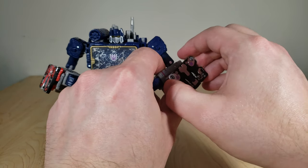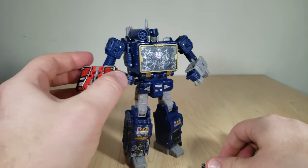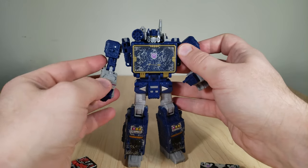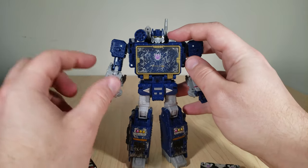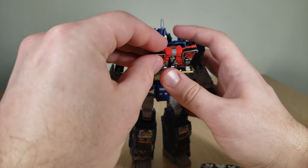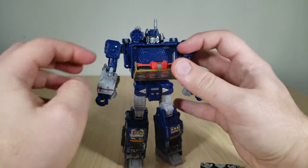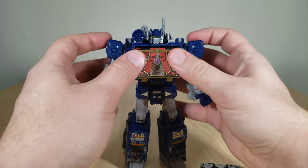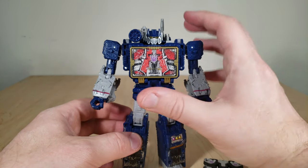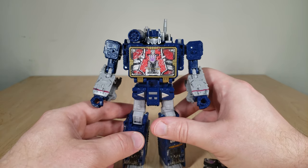But that's not what we want to see — we all know what you clicked on this video for. You want to see Soundwave store these guys in his chest compartment. You open up his chest by pressing the button, and then either one of these figures can be stored inside. You go ahead and close it, and now he has something more than just a blue backdrop in his chest. That's how Laserbeak looks inside of him.